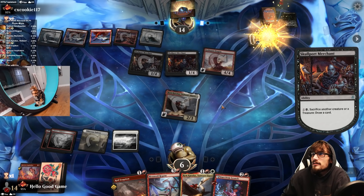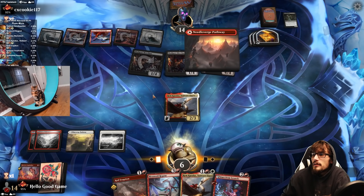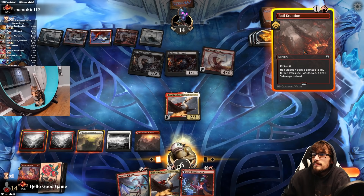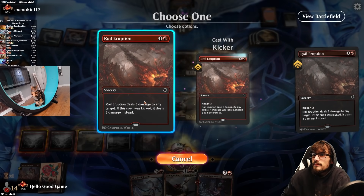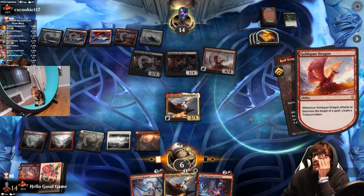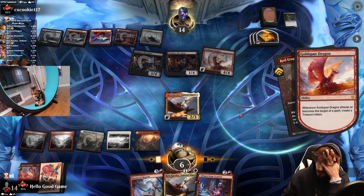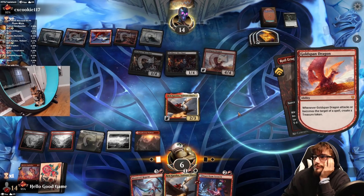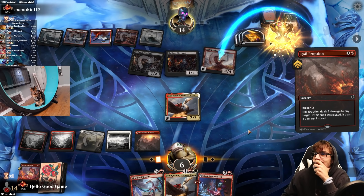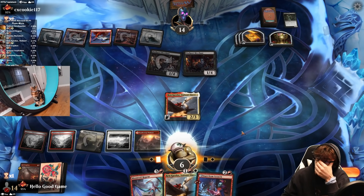Another Ghast — sack, draw a Treasure. We kill the Dragon, they get another Treasure, they sack it with their Merchant. Killing that Goldspan Dragon for two mana is cool, but there are other ways to do that.